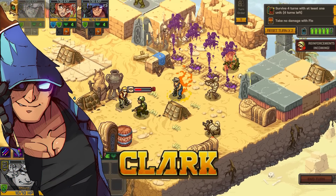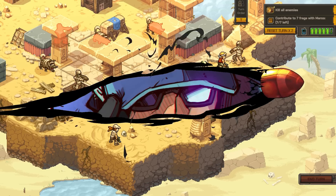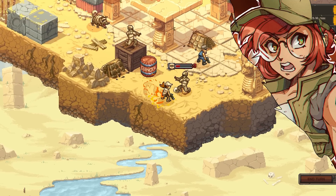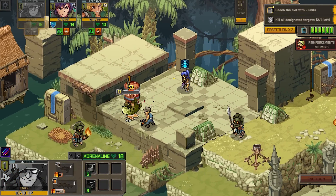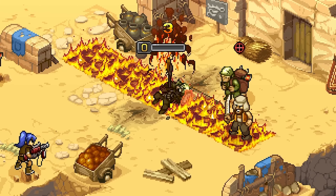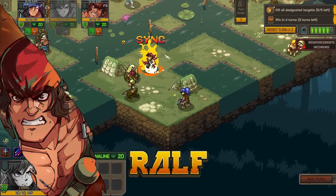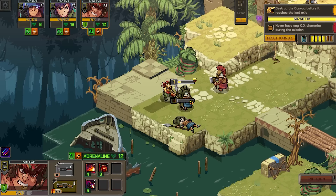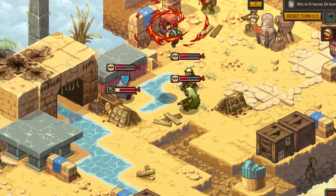Up first is Metal Slug Tactics, an explosive return to this beloved franchise with a new dynamic tactical RPG twist. You'll have to grab your weapons, assemble your squad, and conquer the battlefield to defeat the infamous Rebel Army. I'm genuinely excited about this one as a Metal Slug fan and I can't wait to see the roguelike elements that have been introduced to really make replayability a huge factor. There also seems to be a ton of content with 110 handcrafted maps, 20 different mission types, as well as 36 different weapons and 176 different weapon mods. You also get to choose between 9 iconic characters from the entire series to create the perfect team. Something about how this game looks just really brings me back to those Advance Wars days and I cannot wait to check it out with that Metal Slug twist.